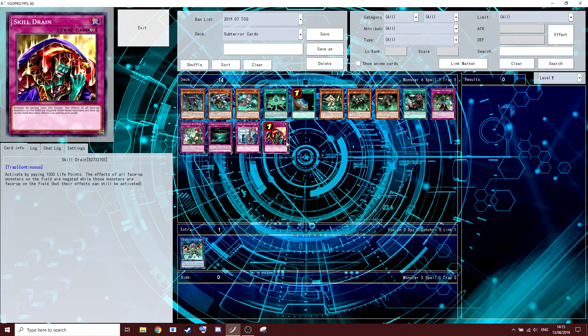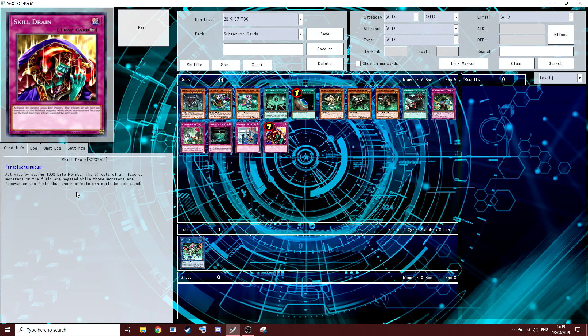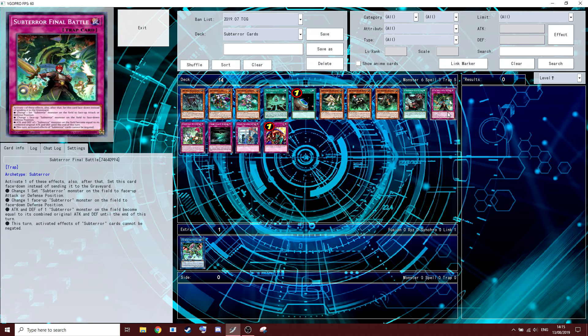A cool tech card I really like — I'm playing three because of the Skill Drain and Final Battle combo. Skill Drain: pay 1000 life points; the effects of all monsters on the field are negated while those monsters are face-up, but their effects can still be activated. What you can do with this on the field is negate everything, and then use Sub-Terror Final Battle's last effect — this turn, activated effects of Sub-Terra cards cannot be negated — and basically play through it on both your turn and your opponent's turn. It's just really good.